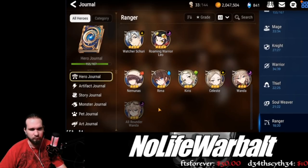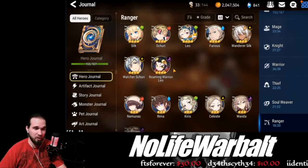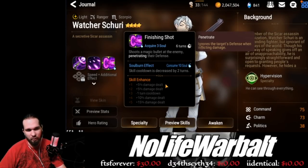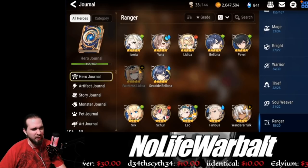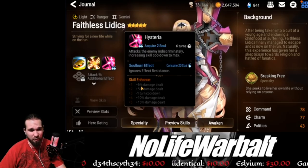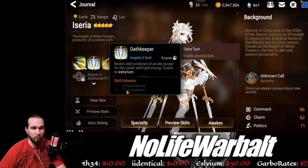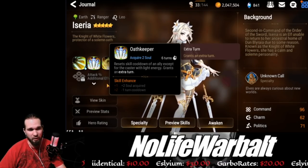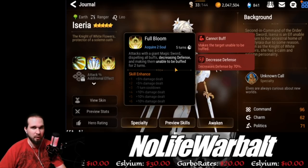For Rangers — I'm not really hyped about any of the three-star options. SC Wanda is kind of a meme build. Watcher Schuri is another budget build, just needing a maxed S3, which isn't a heavy investment. Faithless Lidica — you kind of want maxed Effect Chance and the cooldown if using her as a CR pusher, that's really all you need. Icearia just needs a cooldown on her S2; you don't necessarily need the S3 cooldown since the skill already refreshes and lowers that cooldown anyway.